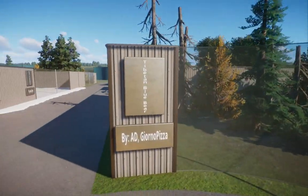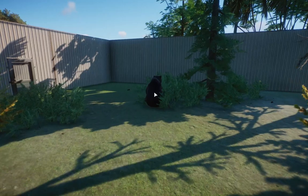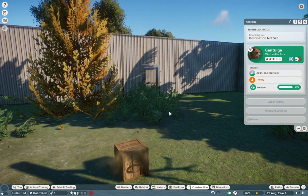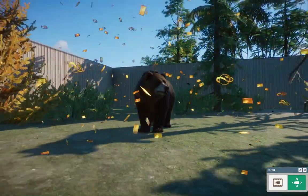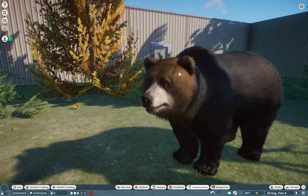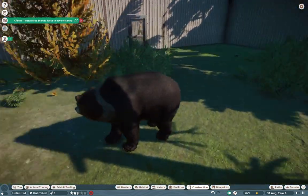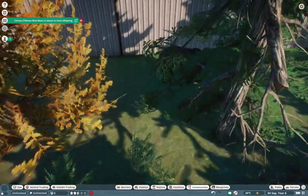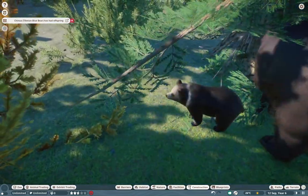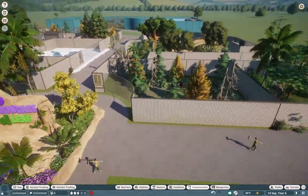We're going to take a little trip over here to the Tibetan Blue Bear. This one is by AD and also Giorno Pizza — Giorno graciously stepped up and ported this over for AD. I'm really happy we get even more bears in the game because they're absolutely beautiful. I absolutely love their coat — there's so much variation with different colors, the brown on the head, the white on the muzzle, and all the blue in the back. We're actually going to wait for one to have a baby — and oh my gosh, that is one of the cutest babies in the game. Look at its little white face!